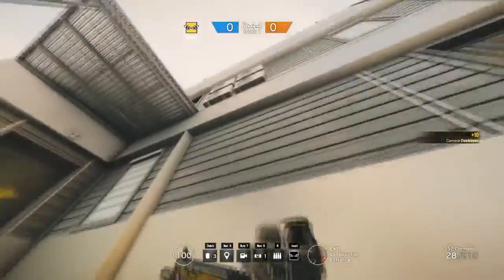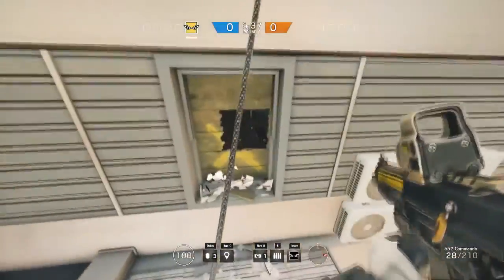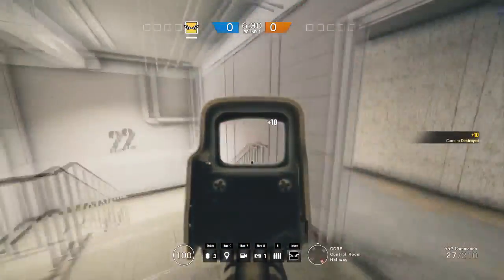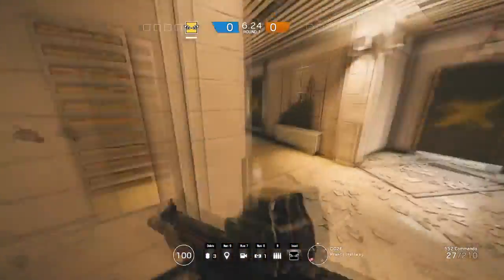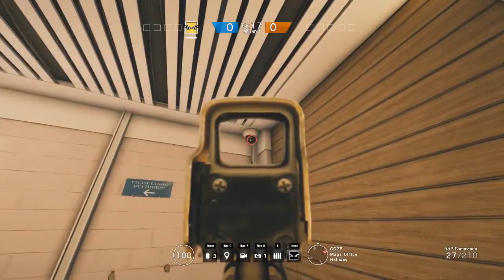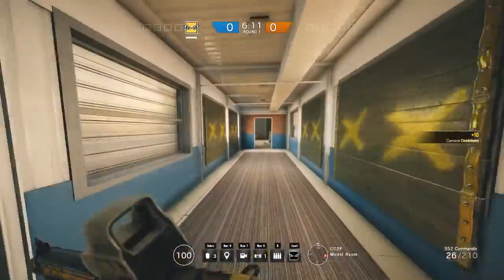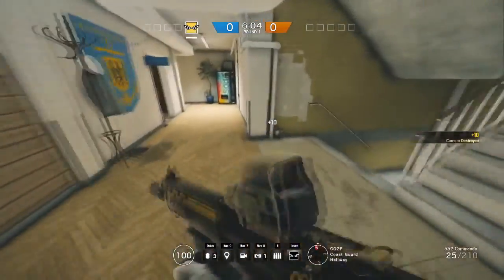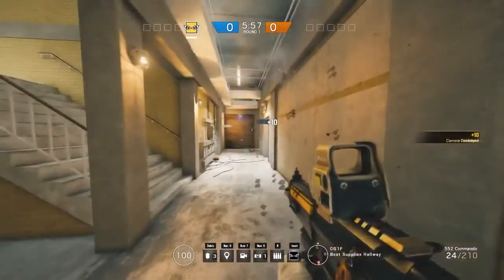Keeping with the same approach, if we do top down — we do building two first. First camera right there. There's no cameras down there, there's not even any cameras in any of these rooms. But there's a camera there — nothing around, there's not even a camera down there. At the end of this corridor — and the final camera for the entire map, there. That's all cameras.